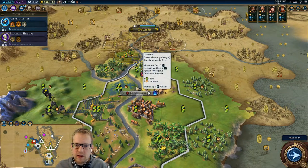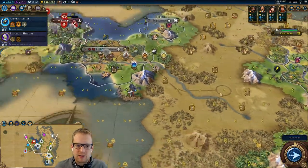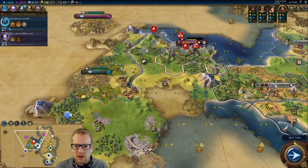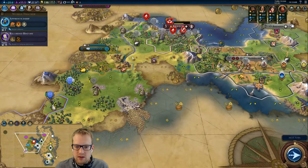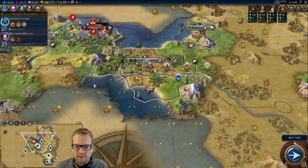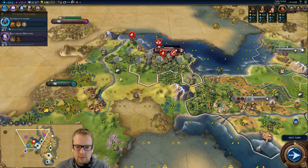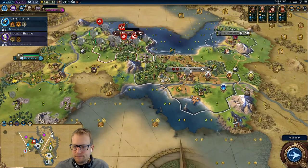A couple options: if we attack Zanzibar and raze them, we're going to have to leave a war front here because we're scared of him. I think we maybe do want to get another city in here somehow. We could attack the city-state and put in our own city, and then put an encampment down here. If we put a city here and put an encampment down there, that'd be really nice.